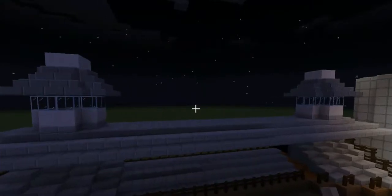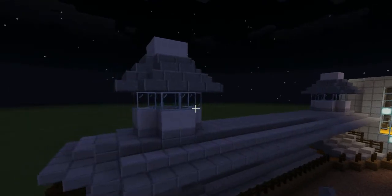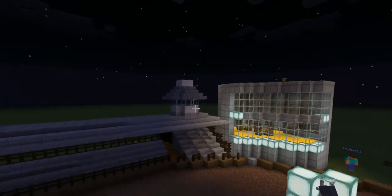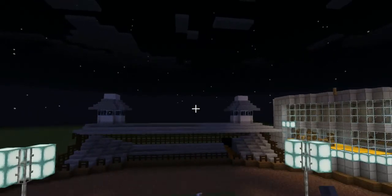For the final thing we have the twin spires. We used quartz for the white color and glass for the glass panes going down. Even though we only used a two-by-two footprint which didn't allow us to put spikes on top of the twin spires, I still think they look good.